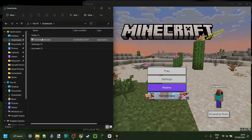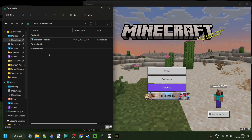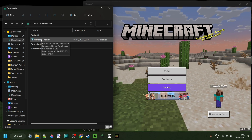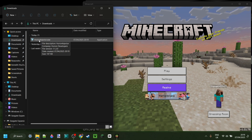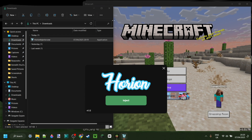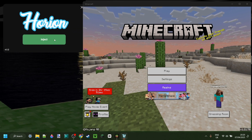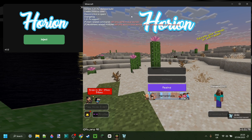Here in my downloads I have the Orion injector, and I've got Minecraft 1.21.70 started up. If you already had this injector then you don't actually need to redownload it. We can simply open this up and right over here is the Orion injector.